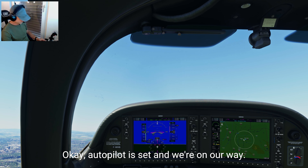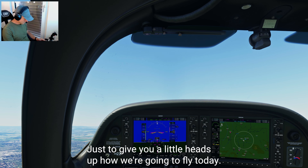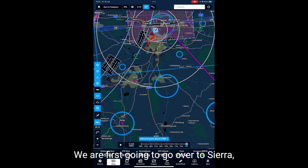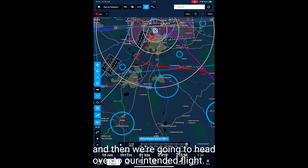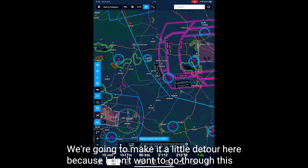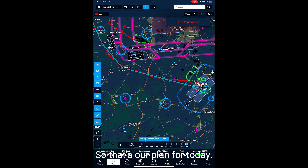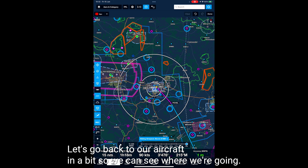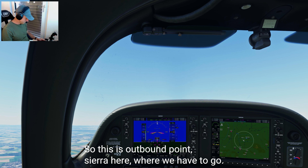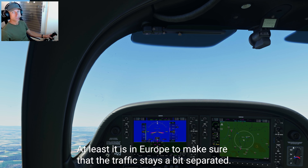Let me give you a quick overview of how we're flying today. We're going to go over to Sierra first, then head to our intended waypoint and follow the line south. We're making a little detour to avoid some restricted airspace since we're flying VFR, and then we'll land at our destination. We're just past Sierra point now — that's a standard VFR departure procedure in Europe to keep traffic separated.